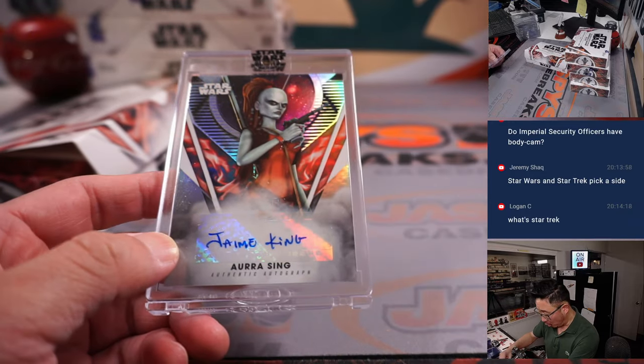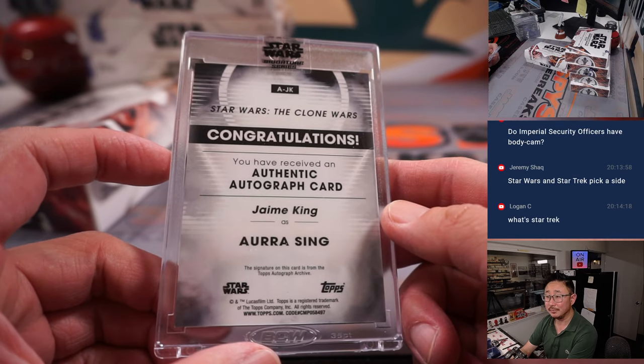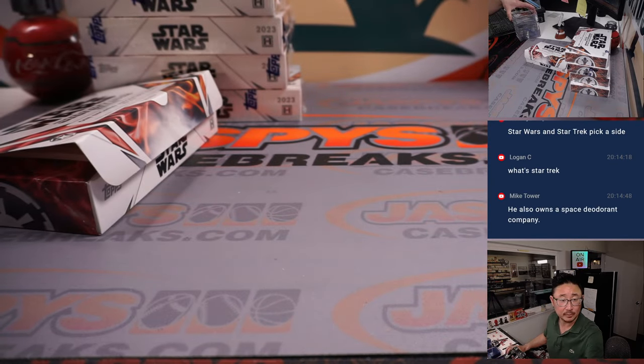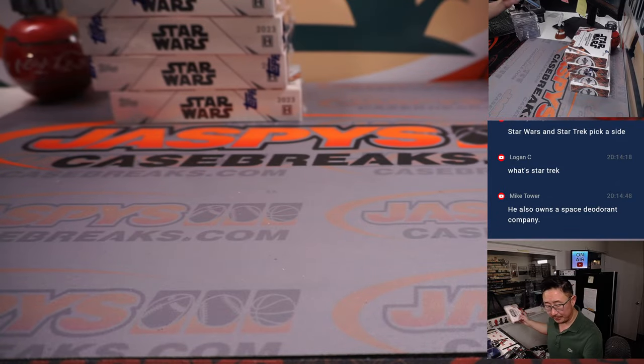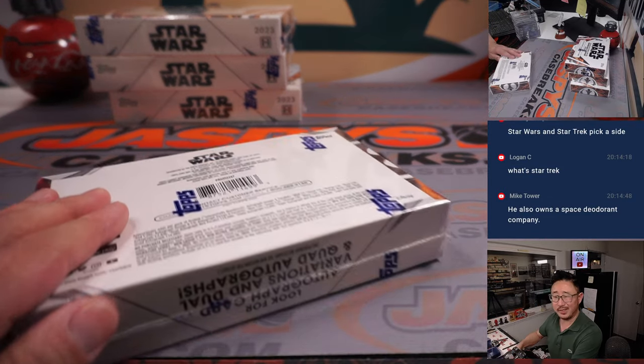We got Aura Singh, played by Jamie King. It's Kevin Benedict with Aura Singh — from the Clone Wars series, she's an assassin, I believe.